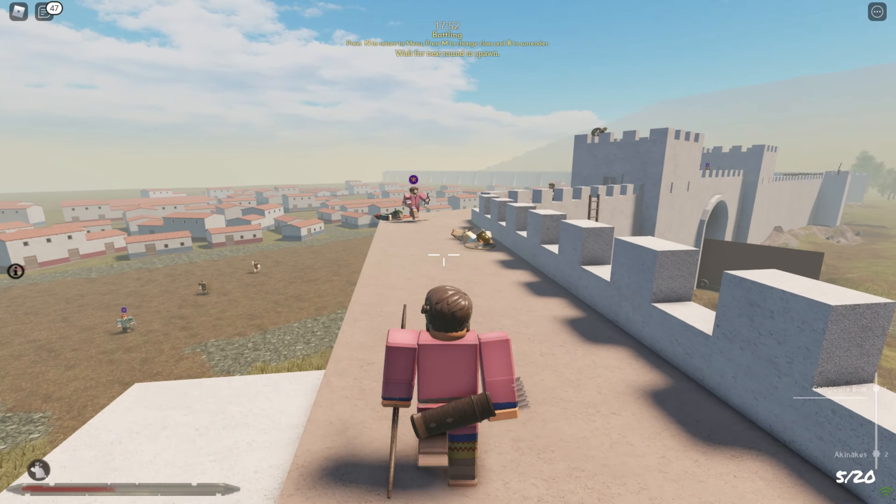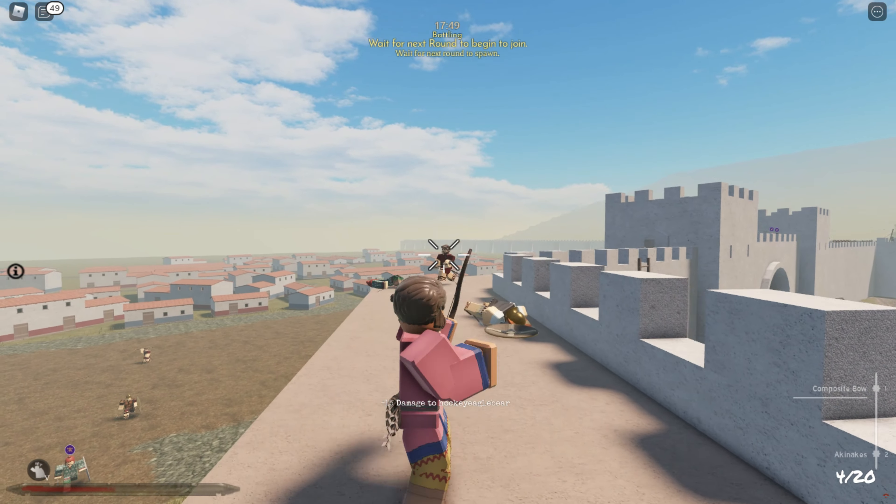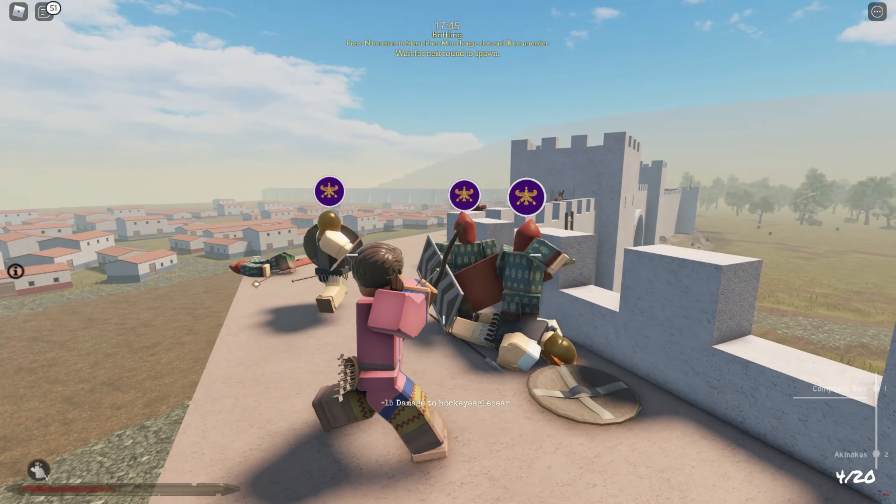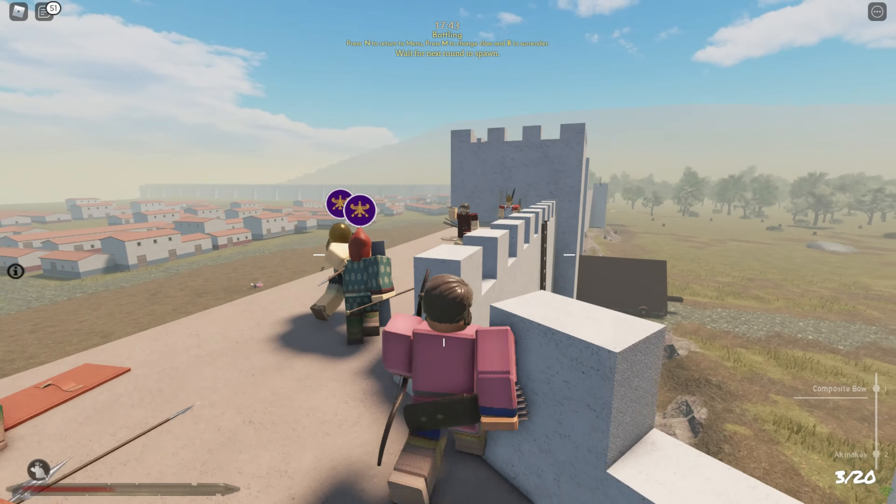Both sides are provided with artillery that can be used to destroy portions of the wall or the siege towers. If the match hasn't ended by the 10-minute mark, then all the dead players will be respawned.